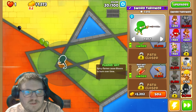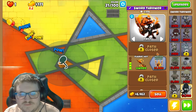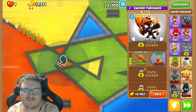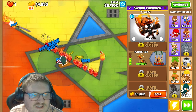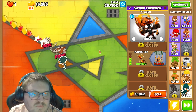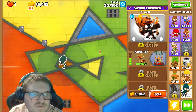I bet this flaming hot thing makes it so you can pop the lead bloons. Can this tower alone win me the game? This is amazing. Yeah, it popped the lead bloons as well, and it popped the camos too. Okay, so it pops everything now.